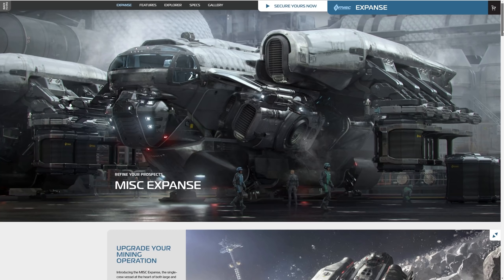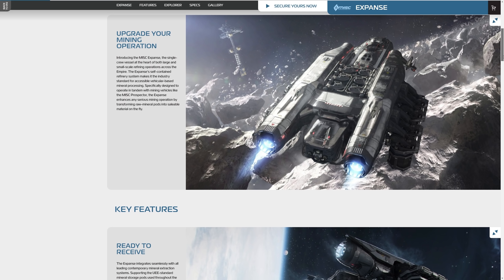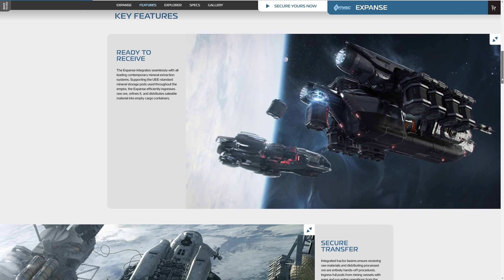Hello and welcome to some more Star Citizen. The MISC Expanse is now on sale, at least to concierge backers. It will go on sale to everyone from the 14th of April. The ship is an entry-level refinery ship suitable for a single person to run. Let's see what Cloud Imperium have to say about their ship.